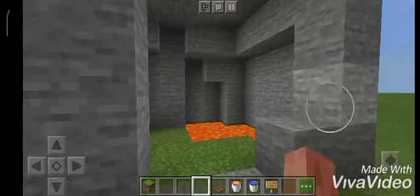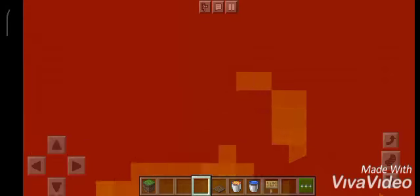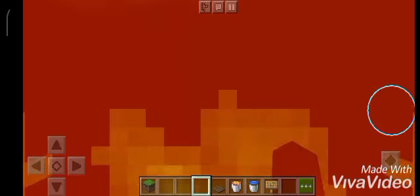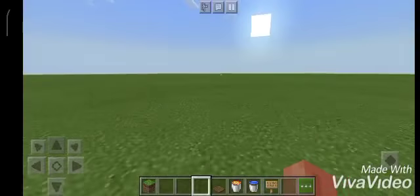And this is the secret base. You see the lava — no one's going to jump in it. You jump in, and look, the water helps you and you survive. You don't die from this in normal survival. And here's your base. It's really simple, and it's a really good trick to hide your base.